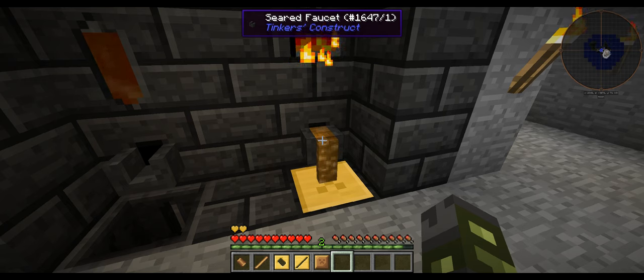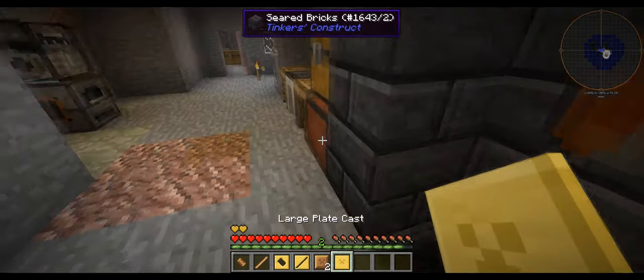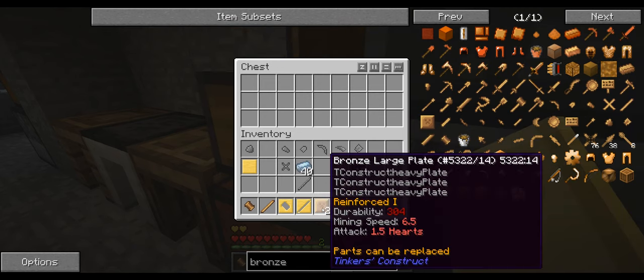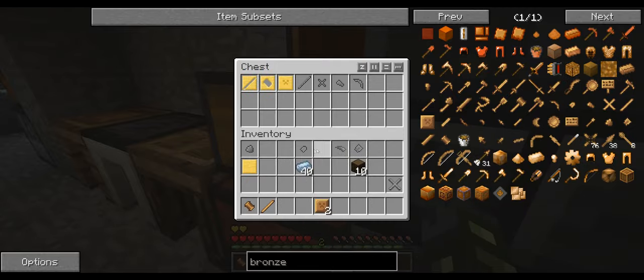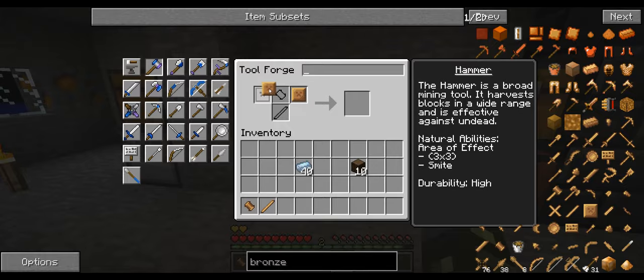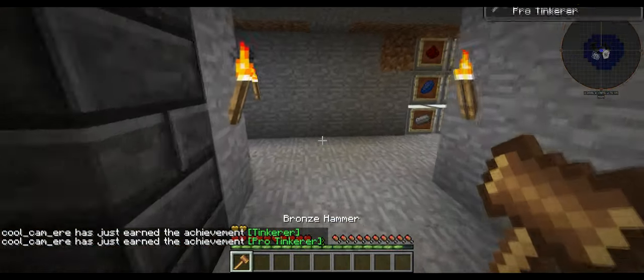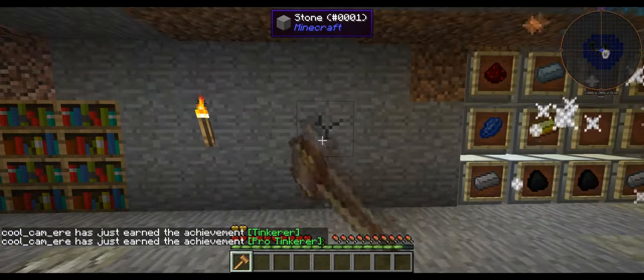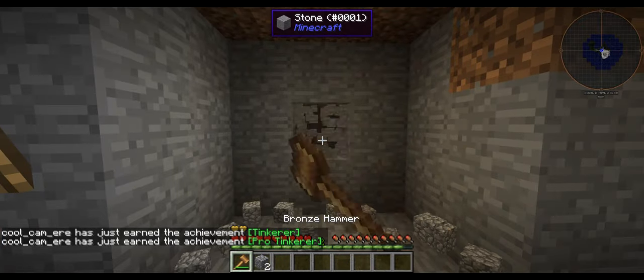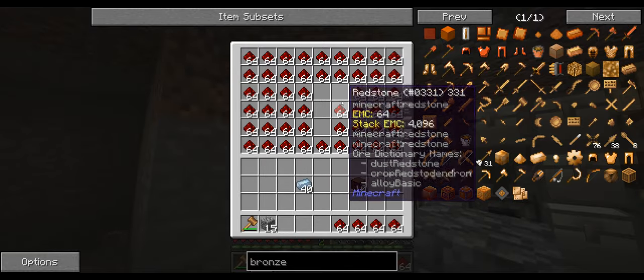We need to make two of these. Taking a really long time. Yes, we've got two of these - then we can go put the casts away because we're not going to need them for a little while. We can make the rest of the tools in a different episode. I just want to show you how to do it basically, so you go boom boom - on there and one there. So we've got the bronze hammer. Now as you can see we can mine three by three with it, which is going to make mining a lot easier.